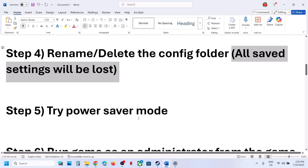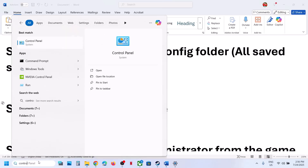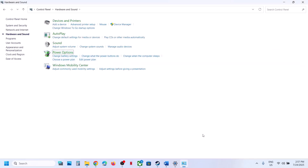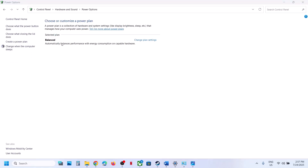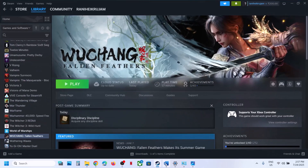The next step is to try different power plans. Type 'Control Panel' in search, go to Hardware and Sound, then Power Options. You might see options like Power Saver, Balanced, and High Performance. Try Power Saver first — select it, restart your computer, and launch the game. You can also try Balanced or High Performance and see which power plan works for you.